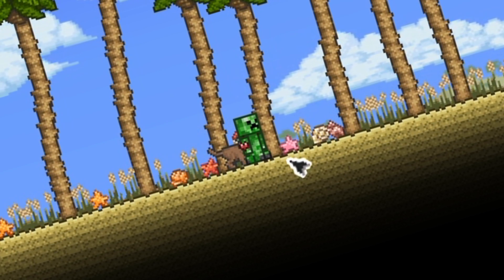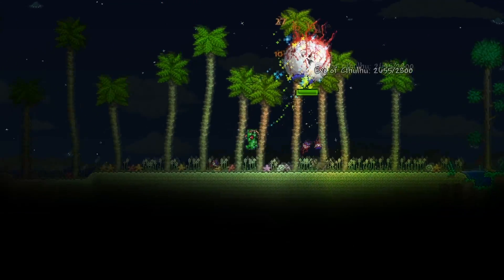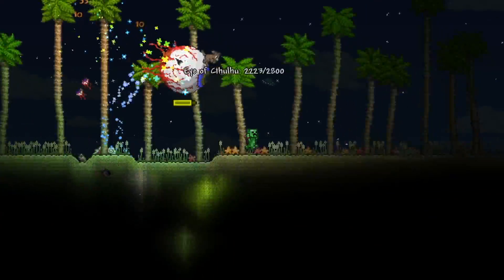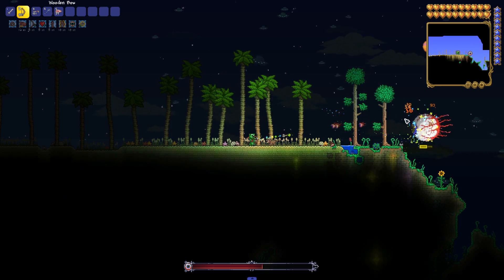Let's get on to the first boss. So how does the creeper set do against the Eye of Cthulhu? I think we're just going to put all the weapons to the test and really not stress about leaving the hard mode weapons for last, because we don't have many good weapons to play with. Like look, we have a wooden bow - what is a wooden bow going to do against most bosses?